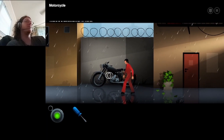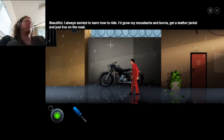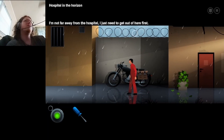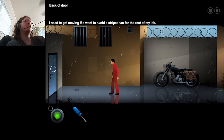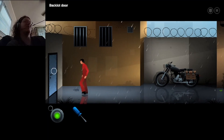Motorcycle. There's a screwdriver in here. Congratulations. Beautiful. Always wanted to learn how to ride. I'd grow my mustache and burns, get a leather jacket, and just live on the road. Not far away from the hospital. I just need to get out of here first. I just need to get moving if I want to avoid a striped tan for the rest of my life.